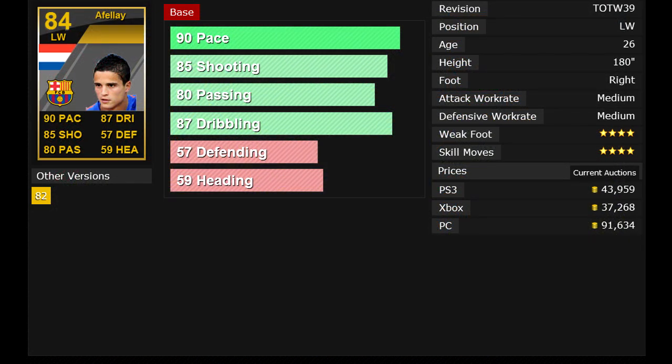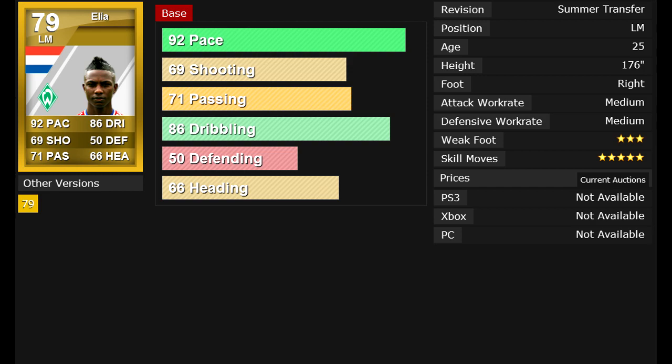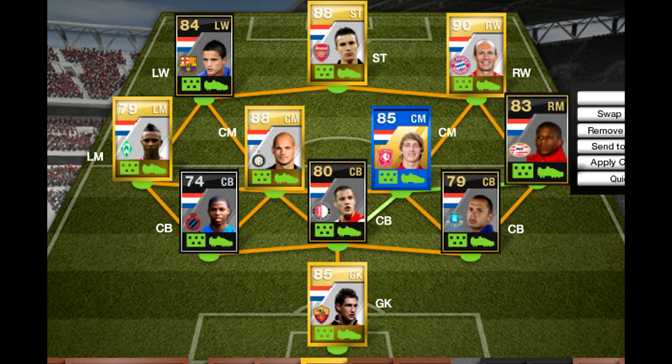Over in the left wing position, I just started to use Affe, the 90-pace left wing out of Barcelona. Not really one of my favorite players on the team — I got his in-form card and it still wasn't even that great. I spent most of the time pushing the ball up the right wing with Robben. Over here for my left mid, I have Elia. I have no idea how to say his name. That guy's amazing — he's got awesome skills, I think he's a five-star skiller. I was hopeful to push it up the left wing with him, but anytime I'd pass it up there it just wouldn't work.